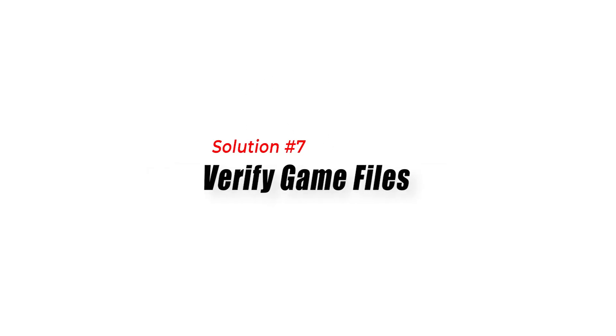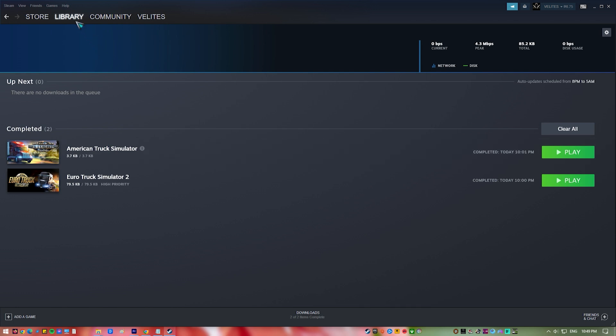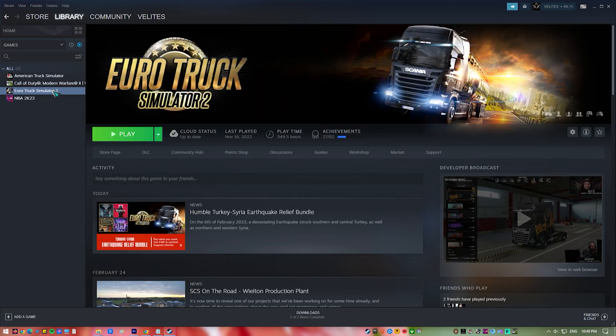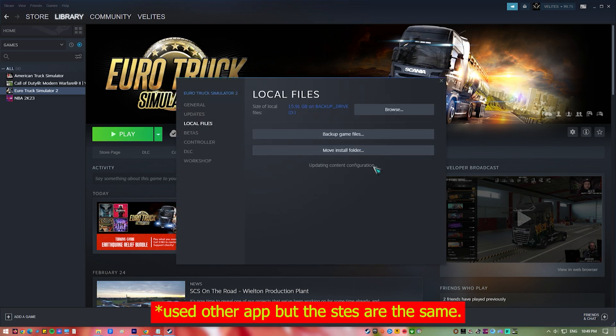Solution 7: Verify Game Files. Sometimes corrupted game files can cause connection errors in Rainbow Six Siege. To fix this, you can verify the game files on your system. This can be done by opening the game launcher, selecting the game, and then selecting Verify Files. This will check for any corrupted files and replace them if necessary.